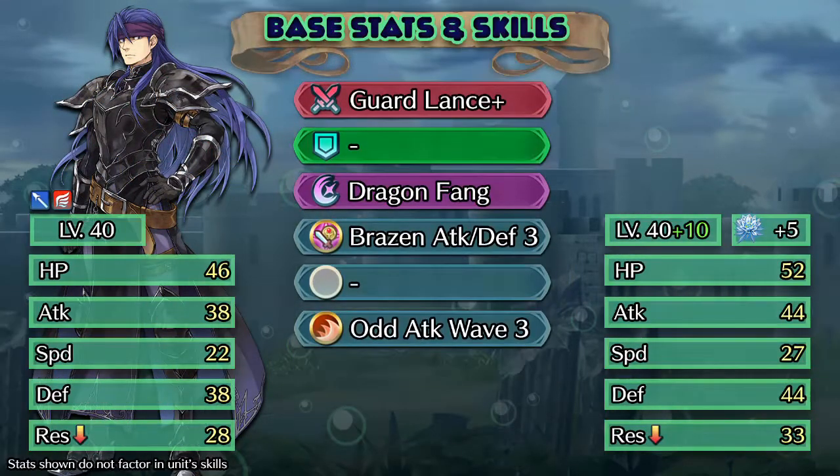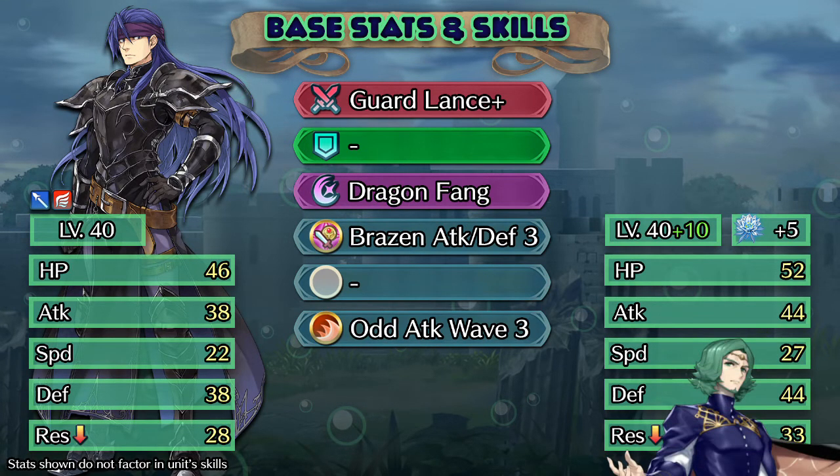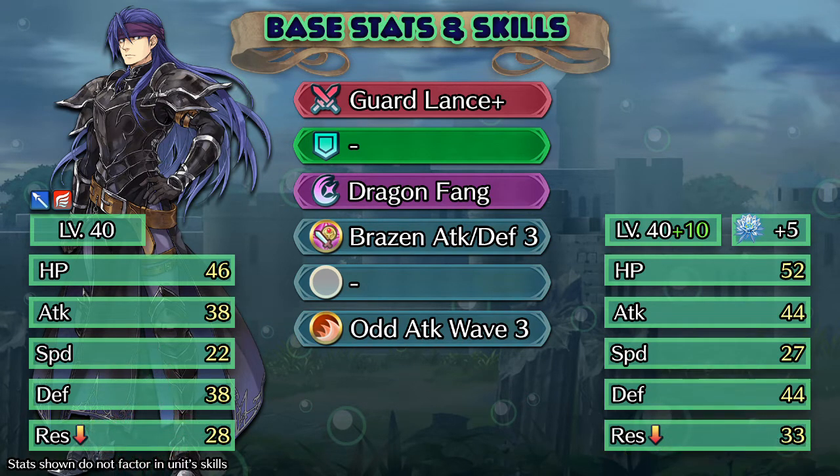Starting to look at Ghoul's base stats, we can see they come to 172, which takes him to joint top of the class in that regard, along with Seteth and now Melody as well. Seeing how he has those stat points allocated, Ghoul tends to do quite well in every stat, with the exception of speed. At 22, it's very unlikely he's going to be outspeeding anyone else anytime soon.